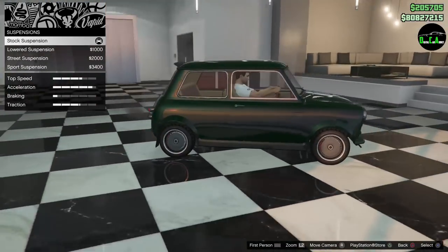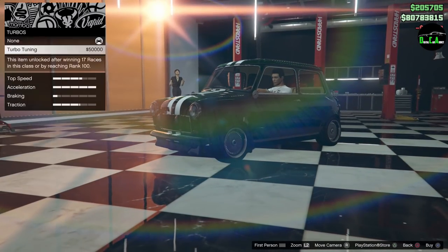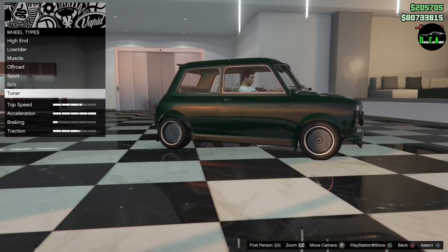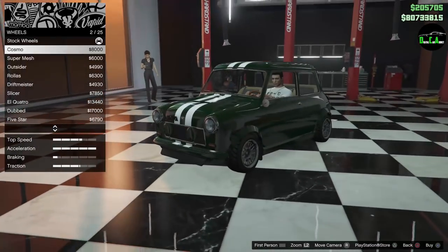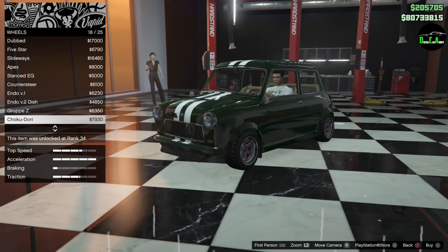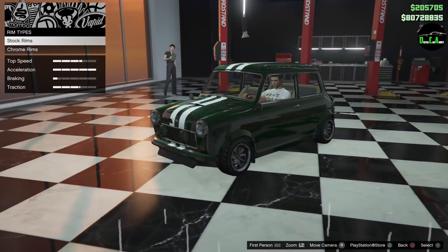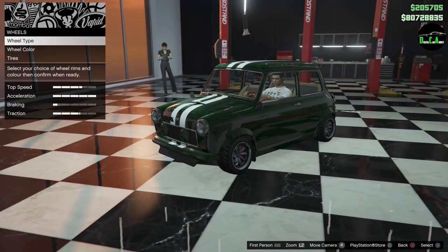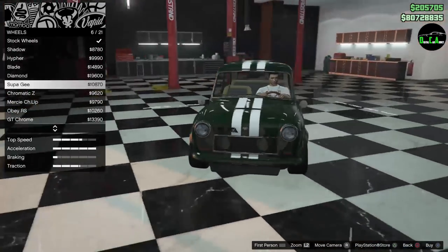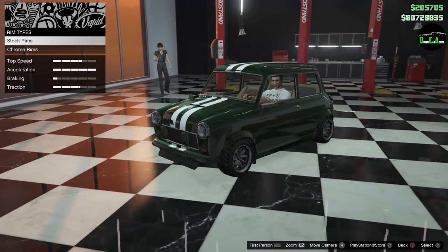Suspension — I definitely want to lower this thing. Look at that. Transmission, turbo, wheels. I've got just some tuners and stock. I'm going to do the classic mini wheels with the chrome — look at that, awesome. Let me show you guys what the high-end wheels look like just so you know — if you want a more modern look. I'm going for the classic look with the tuner wheels.